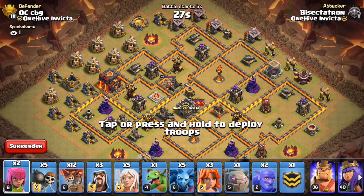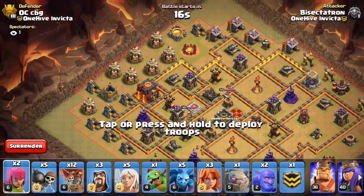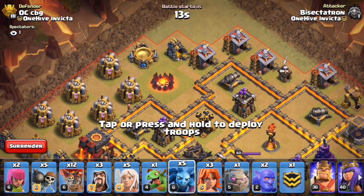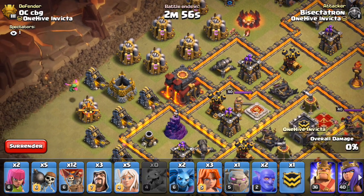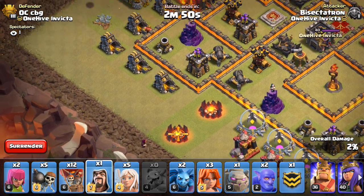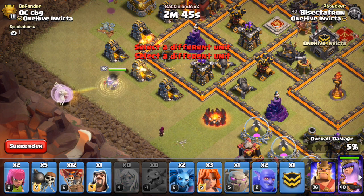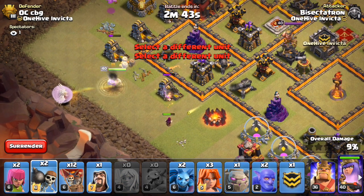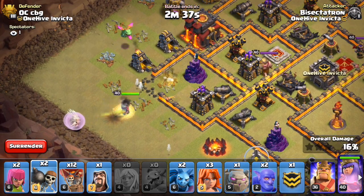Alright, we are going to start off with some minions at the top of the screen, then we're going to do the baby dragon and a wizard, get the queen down pretty quickly. So let's go ahead and do this - minion, minion, minion, baby dragon, wizard, then we'll put a wizard there and get the queen going. Probably have too many wall breakers to be honest.